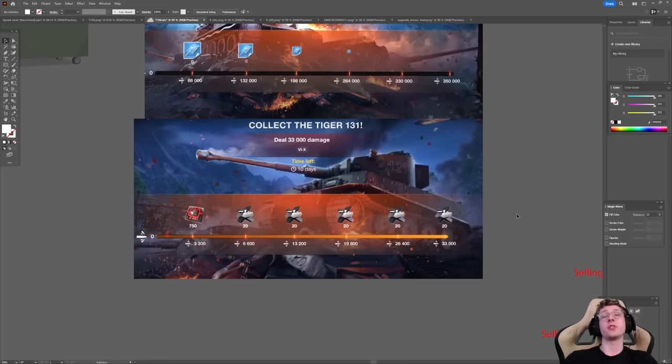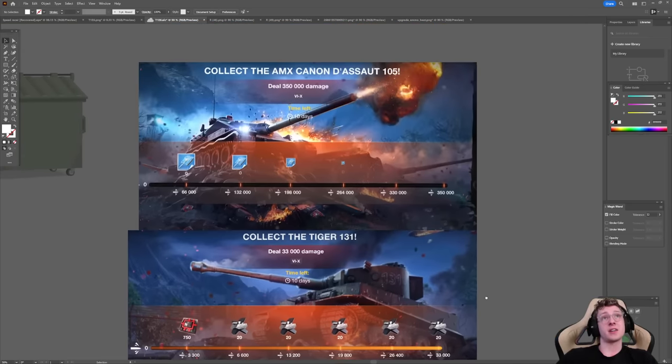Let's talk about the quests for each vehicle. Starting with the Tiger 131 quest — this is super easy. You need 33,000 total damage. That's it. You could literally do 3,000 damage a day and for 10 days you'd have the event completed. That's how simple it is. 3,000 damage a day is like two tier 8 games. If you get the Tiger 131, it's going to take you probably about 15 to 20 games and you'll have the vehicle super fast.